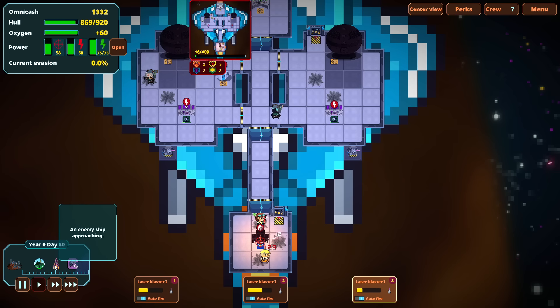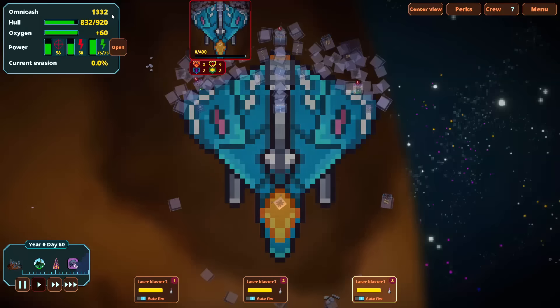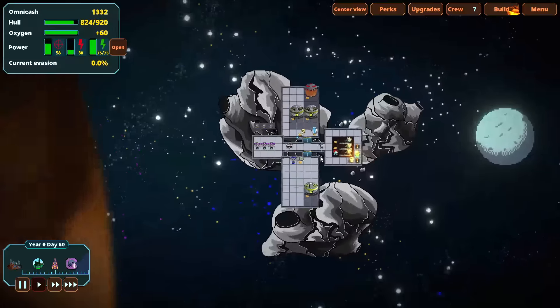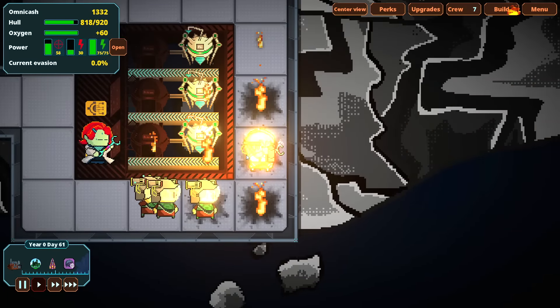That's a different looking ship right there — knock it down, boys! Five more HP and we would have had circa 2006 leetspeak. We were so close to just jiggling my nostalgia. We can upgrade the force field generator to slow bullets faster, or unlock machine guns. I'll go with the force field upgrade. Oh my god — we've got a lot of fires over there. The entire world is on fire. Get it done!